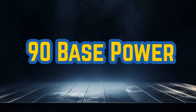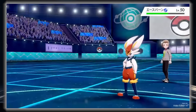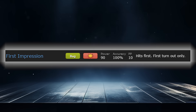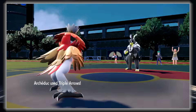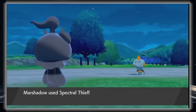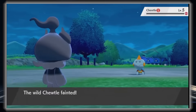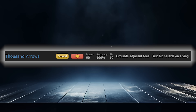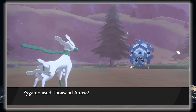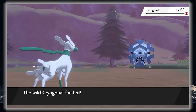90 base power is the threshold where the move feels really strong even as a non-STAB option. Thunderbolt and Ice Beam have been longtime staple moves. First Impression is the strongest priority in the game at 90 base power, but is limited by only being usable on the first turn and its Bug typing. The best moves here are great signature moves — Triple Arrows and its free effects, along with Spectral Thief's ability to steal stat boosts. For the top choice, I'm going with Thousand Arrows, which can hit Pokémon who are Flying-type or levitating while also making them vulnerable to Ground moves.